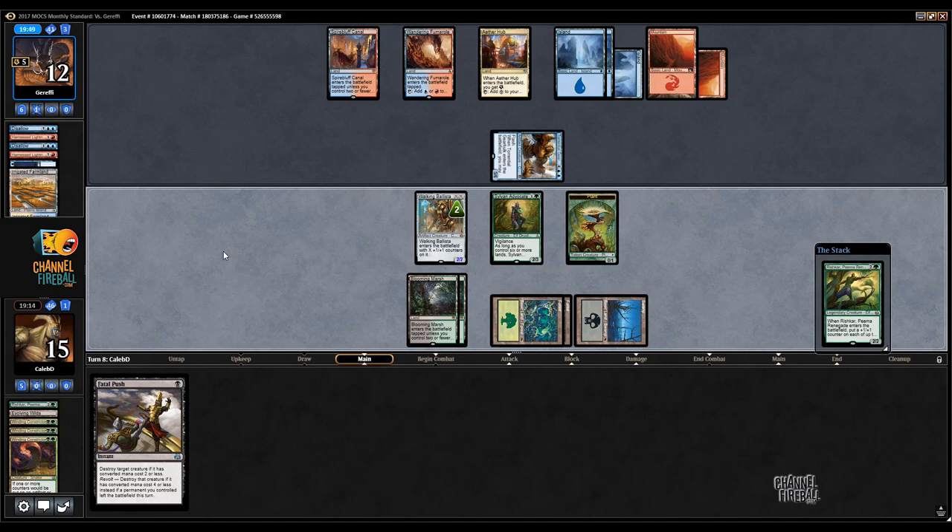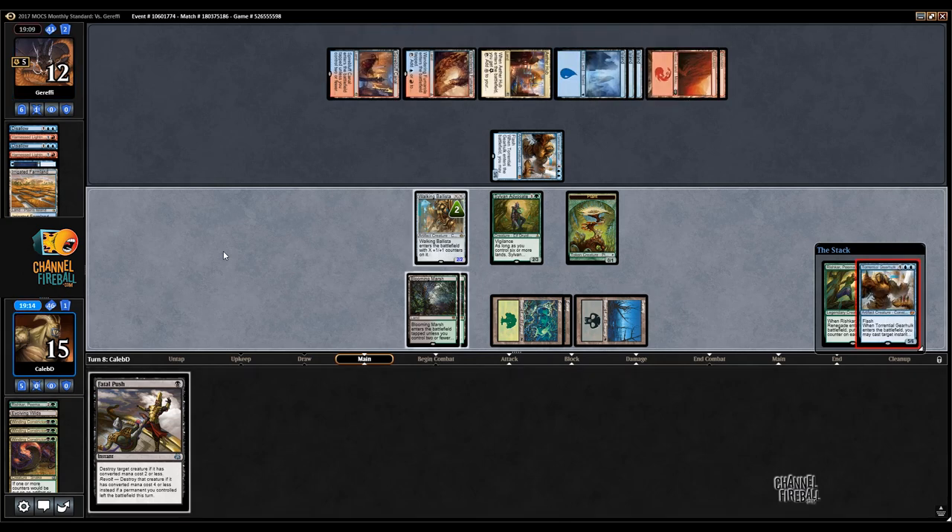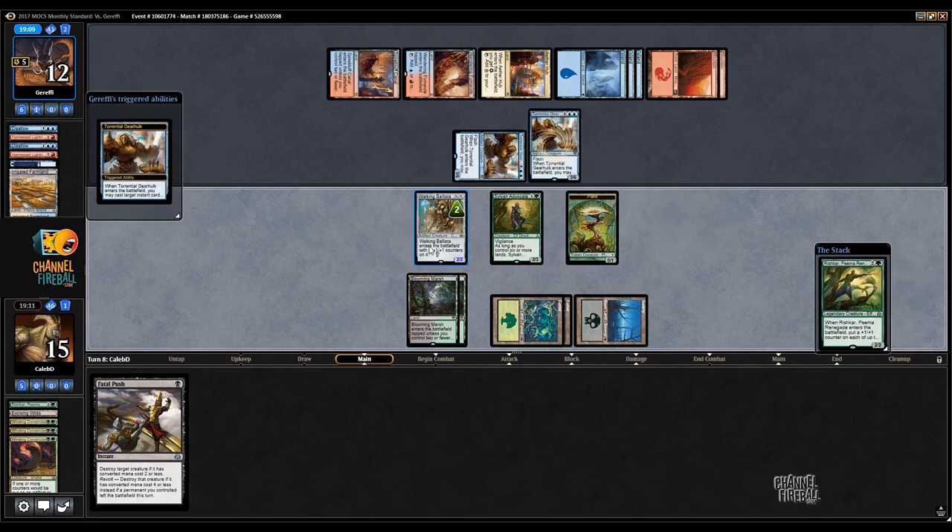Opponent's still at 12 here. I'm under the impression that we're just super dead. I guess if I get a counter on the Sylvan Advocate — well, I know I'm not drawing a sixth land next turn to turn it on. I'm drawing the Planeswalker they put on top of my library. It certainly looks like another Torrential Gearhulk flashback Disallow. Rough days, rough days.